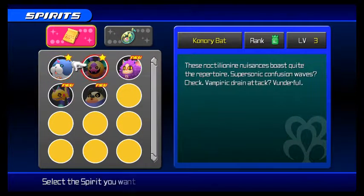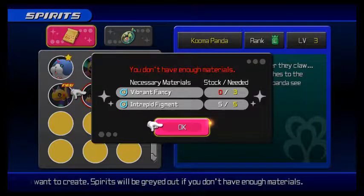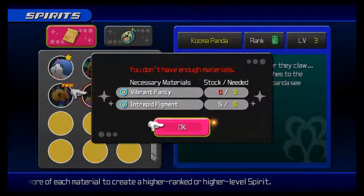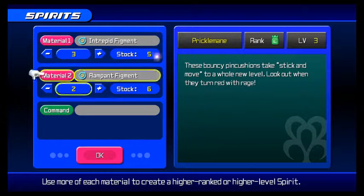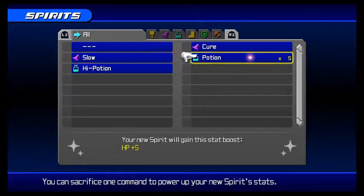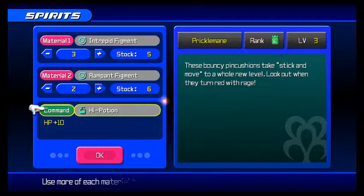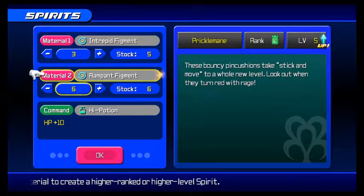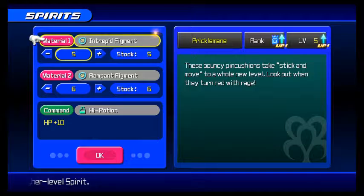Before I do that, I'm going to make hopefully two more of these spirits if I have the materials. I don't have any Vibrant Fancy for this one, but I can make this other one. I also found a High Potion, so let's use that. Sure, let's just use all the things for this.